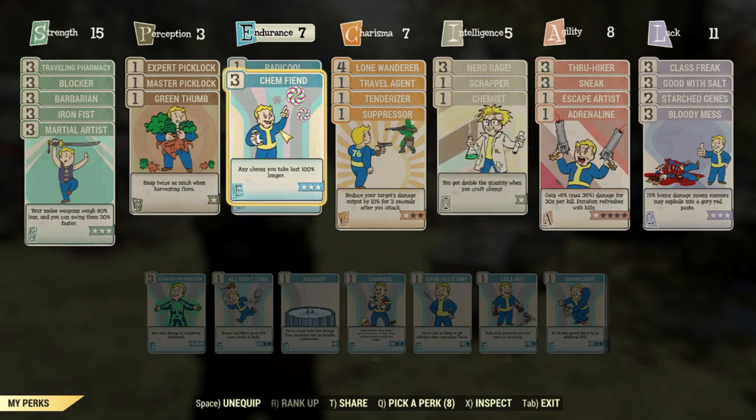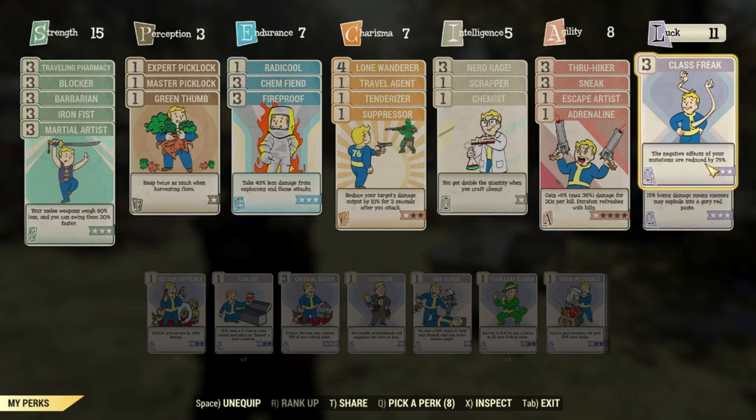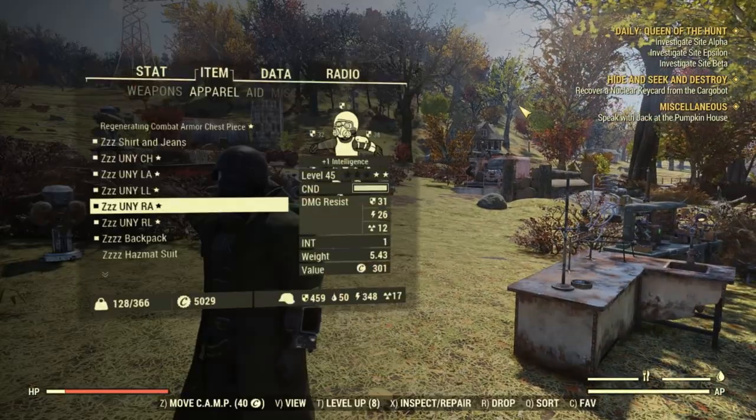I'm using Chem Friend to increase my chem durations, especially because I will be using Berry Mentats almost all the time when leveling up. It increases the duration by 100 percent, so my experiments last for 10 minutes. Another important perk is Class Freak in the Luck class. Class Freak reduces negative effects — almost everyone is using Marsupial, and Marsupial reduces your intelligence. You don't want your intelligence reduced, so you need Class Freak. Those two perks — Chem Friend and Class Freak — are quite important for leveling.